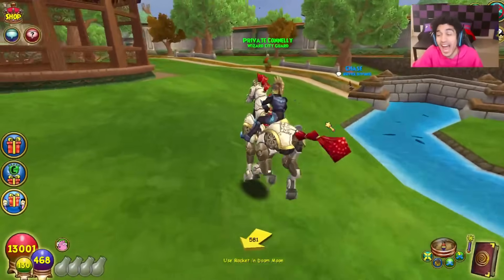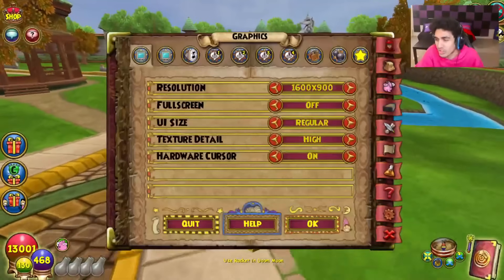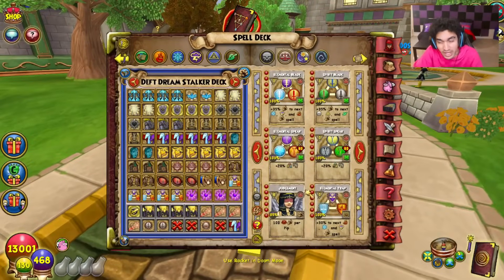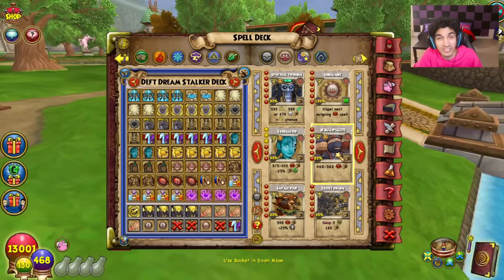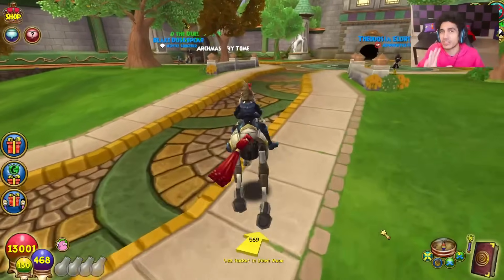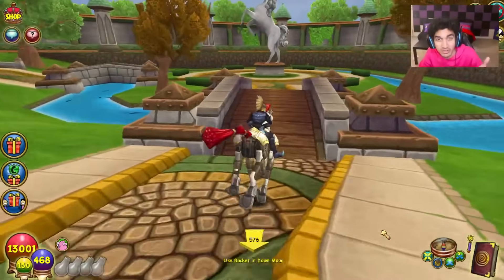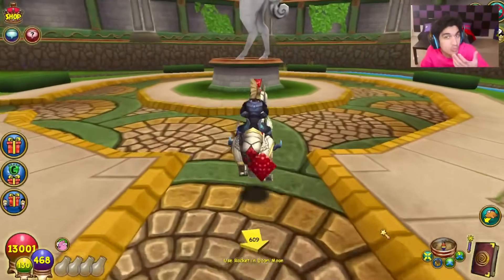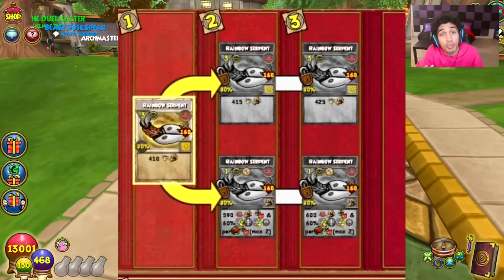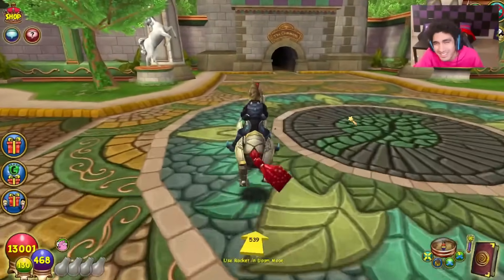Balance is an actual doozy. This spell does 600 damage if you single target with it, which is crazy considering most five pip Balance spells do about 500 damage — Judgment being a good example. The only spell that competes in damage is Ninja Piglets, but it doesn't have any utility. Not only does it do 600 damage, but it's also essentially a heal counter. It does an effect per heal on your opponent up to two heals. If your opponent has one heal, it does a 60% blade on yourself and a 60% weakness on your opponent.